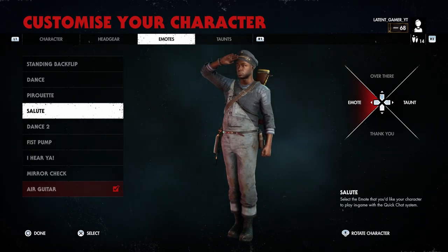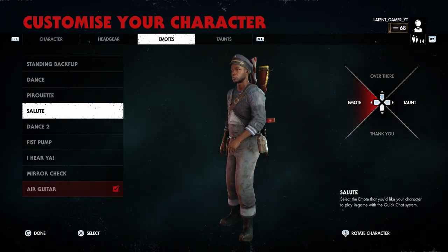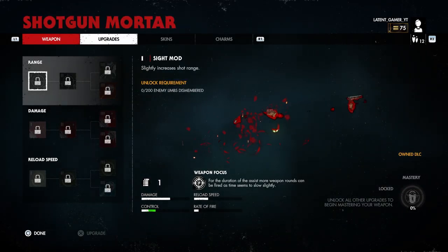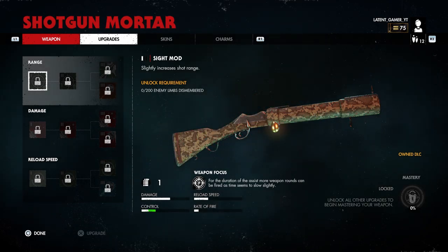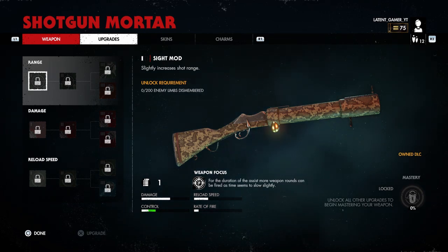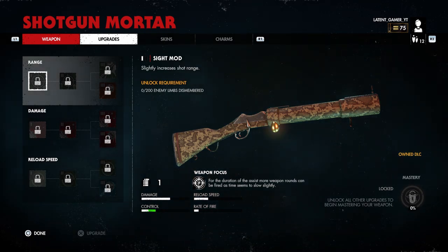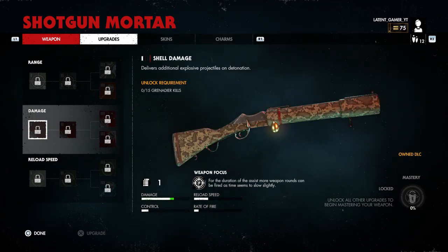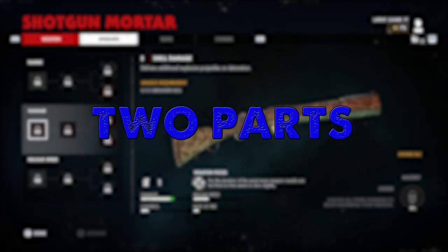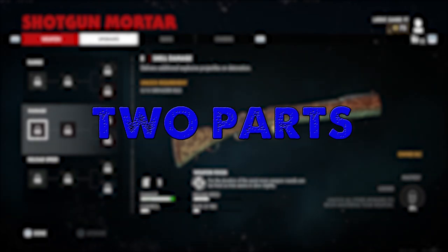Hey everyone and welcome back to the Latent Gamer. Yesterday Rebellion decided to give us the Blood Count zombie update, and I could not wait to jump in and test out the new mortar shotgun that I've been waiting so long for. There are quite a few new things in the game, but the first thing I wanted to do was master this weapon and see its full potential — and trust me, I got what I paid for.